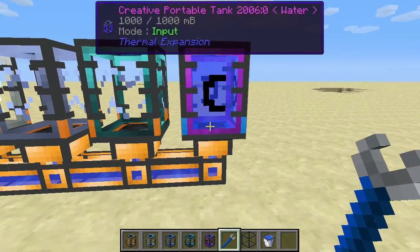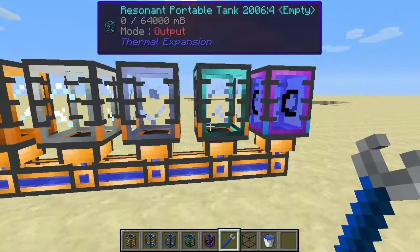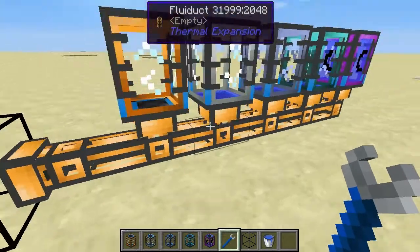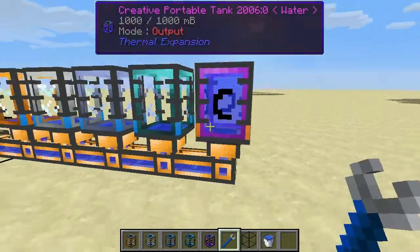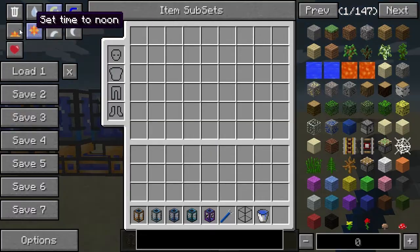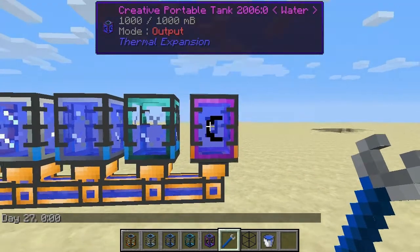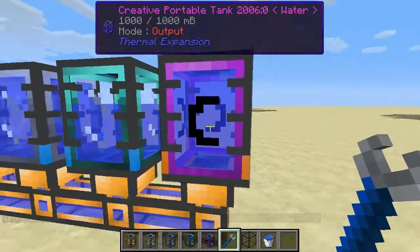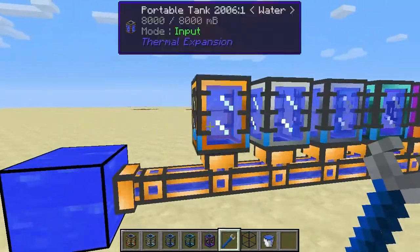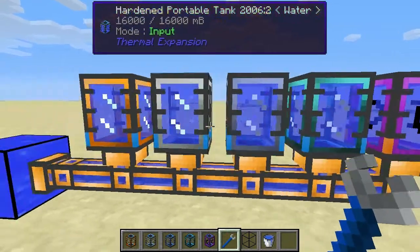Finally we have the creative tank. This one fills up really fast — takes just one bucket, and as I mentioned, that becomes an infinite source. If I switch it to output mode, it simply fills up all the other tanks completely, because it's just duplicating the fluid. So the creative tank allows you to create an infinite source of essentially any fluid registered in the ore dictionary — which by now every mod should be doing, so basically any fluid in the game.